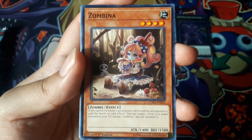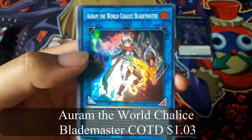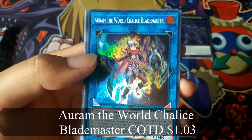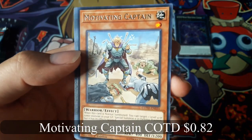Zambina. Aram, the World Chalice Blademaster for a Super Rare, and Motivating Captain for a Rare.